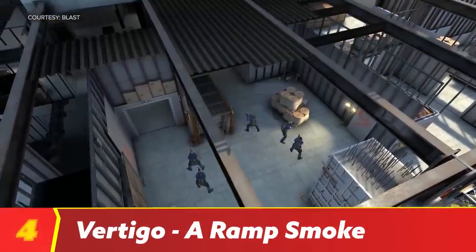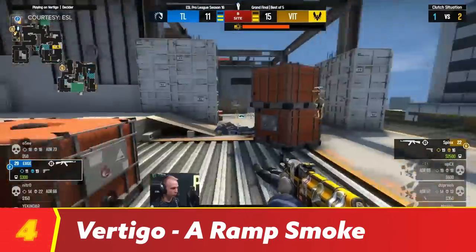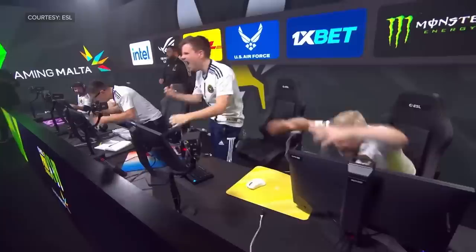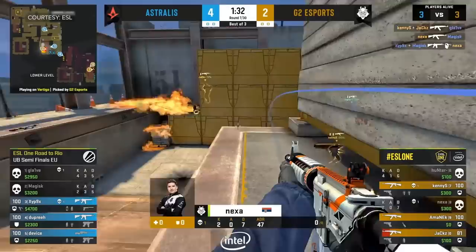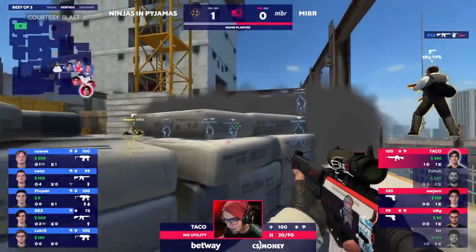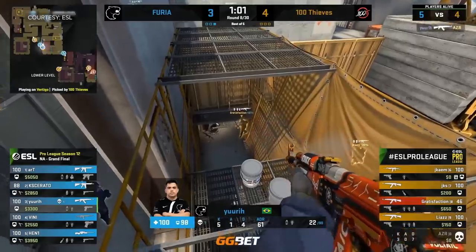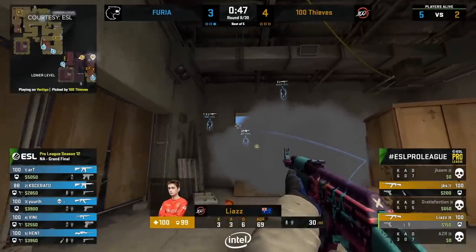Up next is Vertigo. Now, as much as some people despise this map, I love it. And it has undeniably been a solid fixture in the competitive map pool for three years now. Vertigo is widely considered to be a rush-A simulator, especially at higher ranks, where mid and B can become very difficult for Ts to take. For that reason, Ts will be trying to take at least some form of ramp control on most full buys, which is why we're going to teach you how to smoke it off when defending.